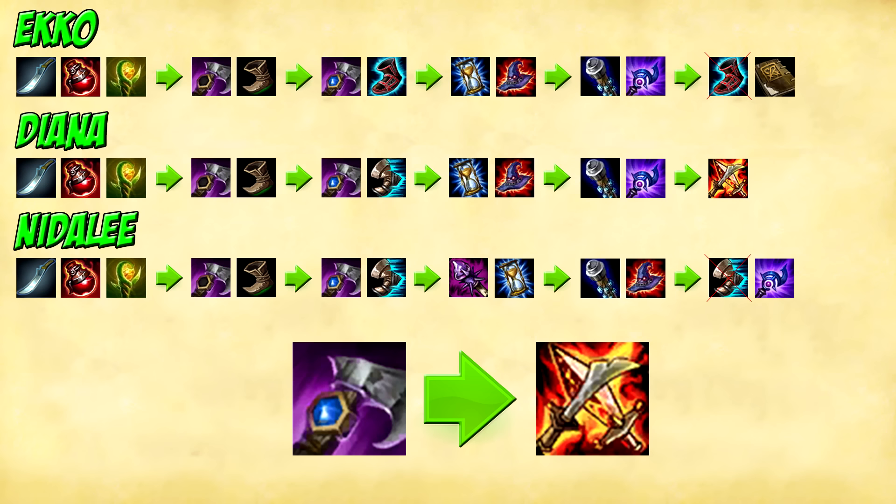Now for Diana. I will start with a Hunter's Machete, 2 health potions and a Warding Trinket as well. Then turn this into Trailblazers upgrade with some boots on your first back. Now you finish your Rune Glaive enchantment and get yourself some swords. Right after finishing your boots rush into Azonias.